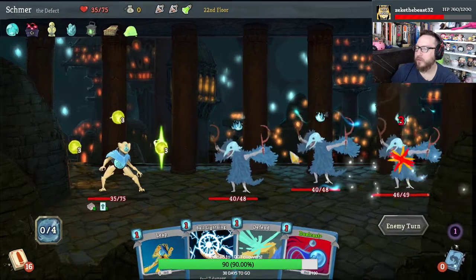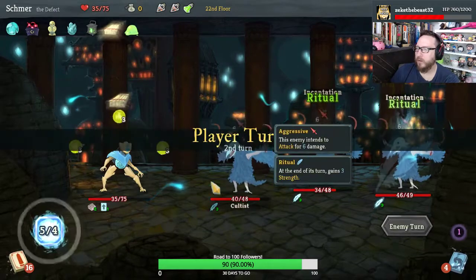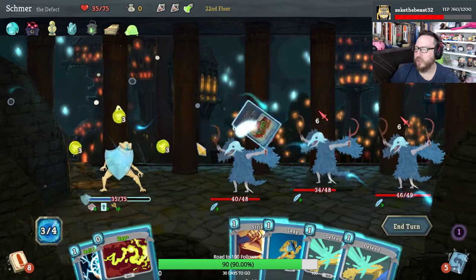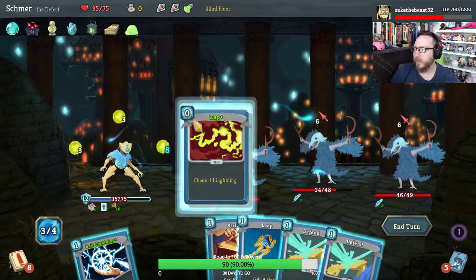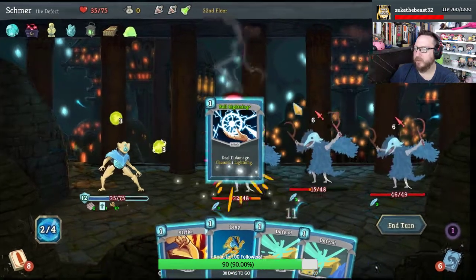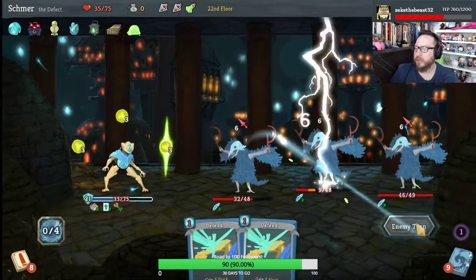Only two evokes? It's not great. Lots of energy here — Self Repair makes Force Field cheaper, we get card draw from Self Repair. Zap is awesome. Ball Lightning — let's start going after this jerk. And then we'll also Leap so we take zero, and then strike you.